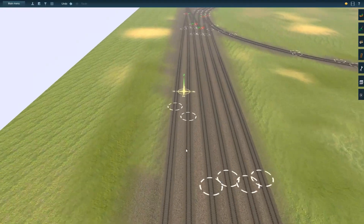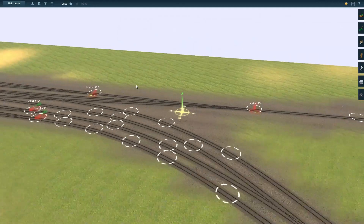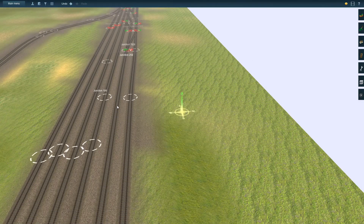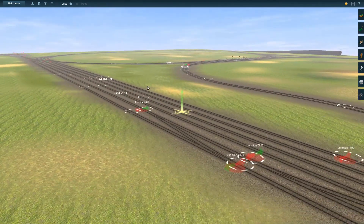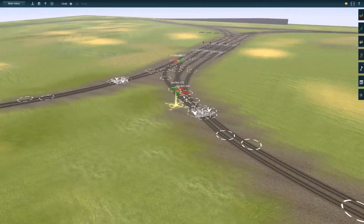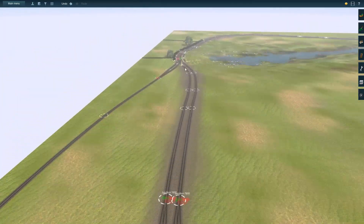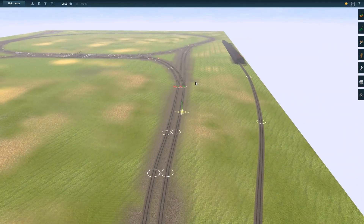The train will detach from the carriages, the train will turn around, run up the siding, come back down, connect to the other end of the carriages, and off it goes back around again. That's the idea - whether we actually get that working is another question. You may see a few problems or little differences with the track here, but generally it's the same.